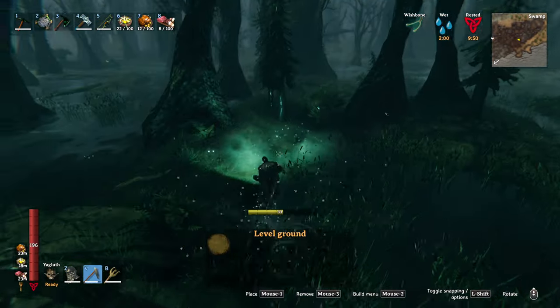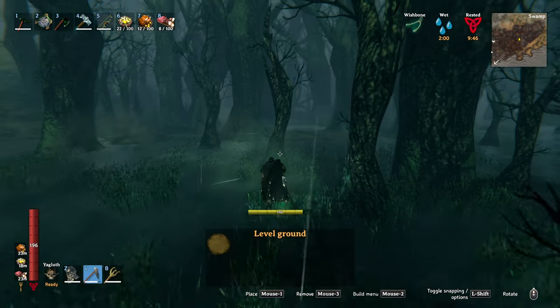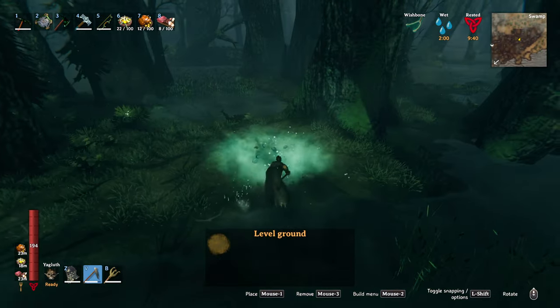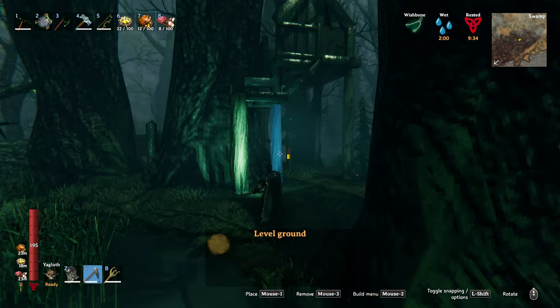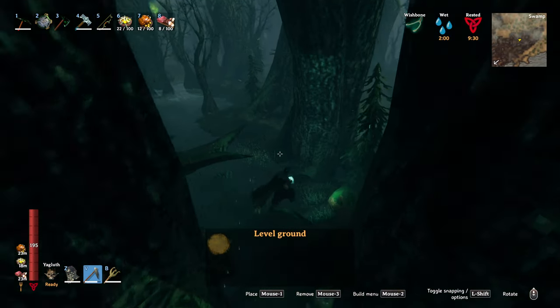Alright, I'm going to keep looking around here, but that's how you can do it. That's how you can find your first iron. Honestly, just go to the trees, stand at the edge, and level the ground — eventually you're bound to find some of that iron in the swamp.